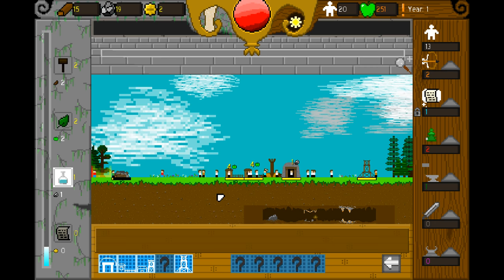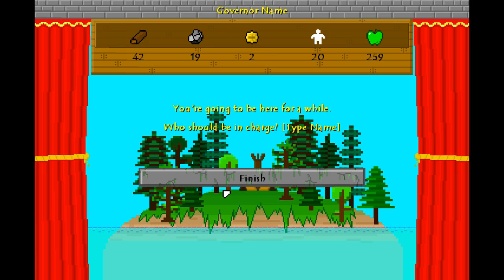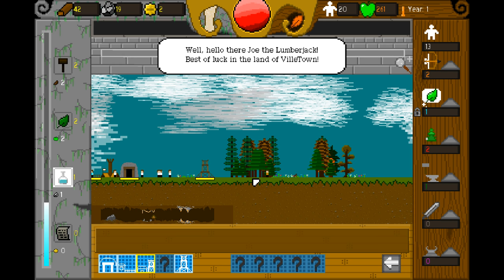The next thing we're going to need is the market, so let's grab another one of these guys. Forestry grows forests over time. I'm afraid of those wolves now. So let's type our name. I don't know if they should leave me in charge this time — maybe they should promote Joe the builder. We'll have Joe the lumberjack be our ruler this time.